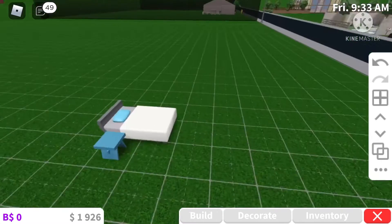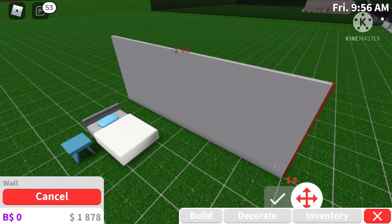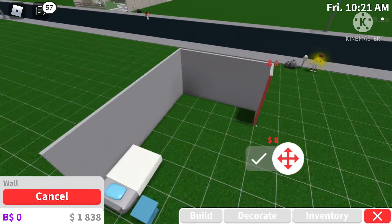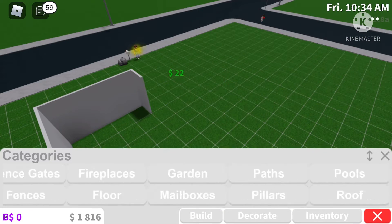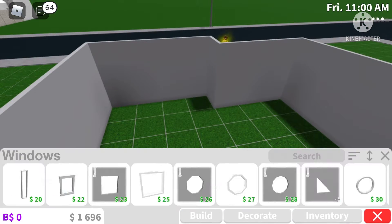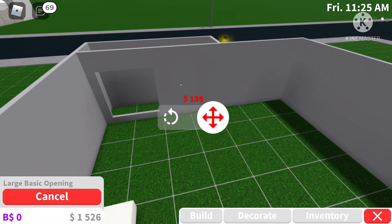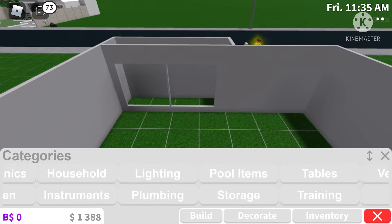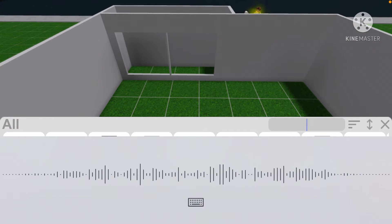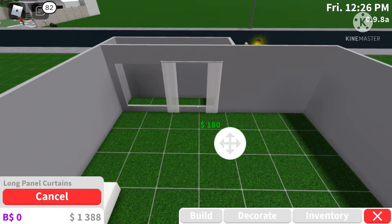I am in my room right now while making this, but I literally didn't look at my room at all, which I probably should have. Here you can see I'm just doing the walls. I only looked at my room for the floor, but I still couldn't really find a floor that looked exactly like mine.